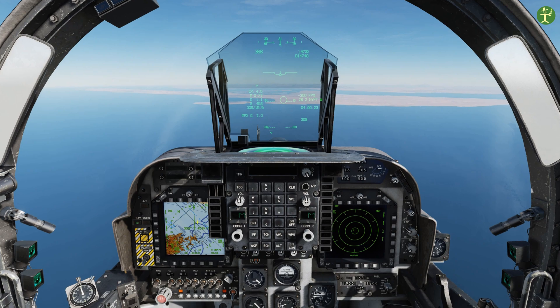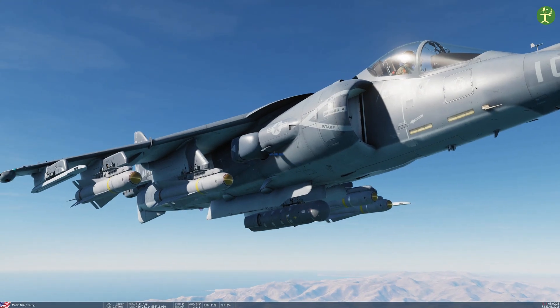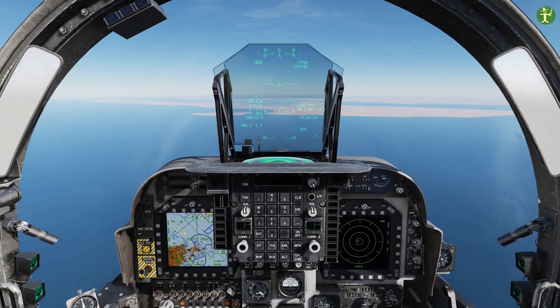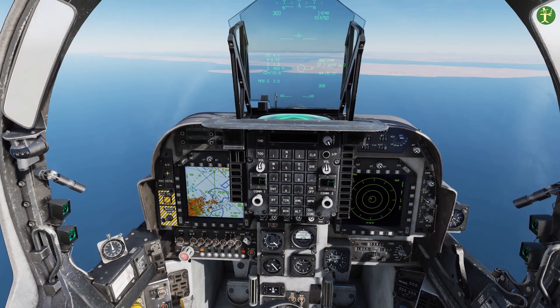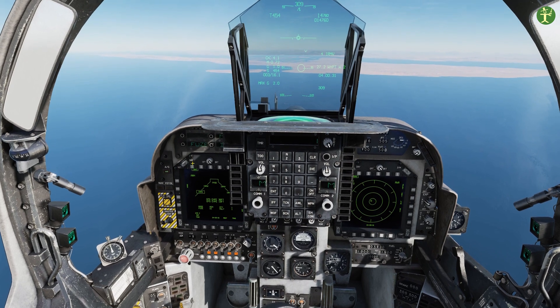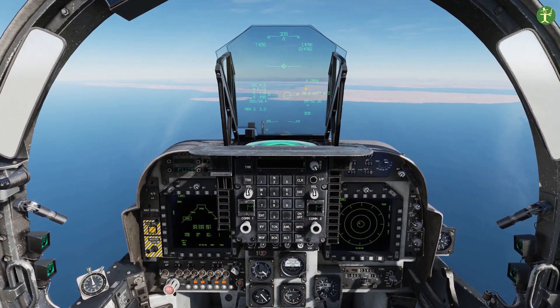For this first run, if you notice on the outside view, we have a T-pod — a targeting pod — but we're not going to use it. We're going to use just the Maverick seeker heads. In air-to-ground mode, doors open and arm the Infrared Mavericks. You can see up in the HUD it says Infrared Maverick, so we're ready to go.